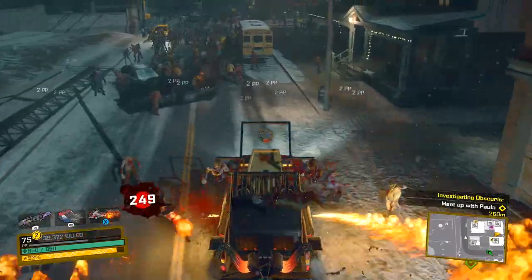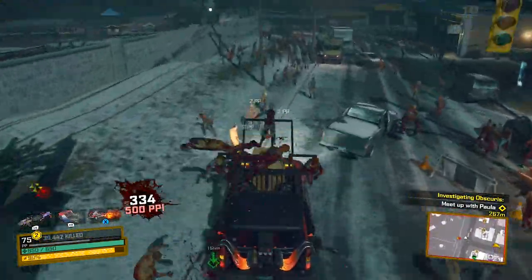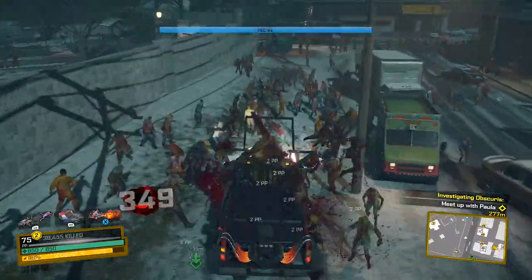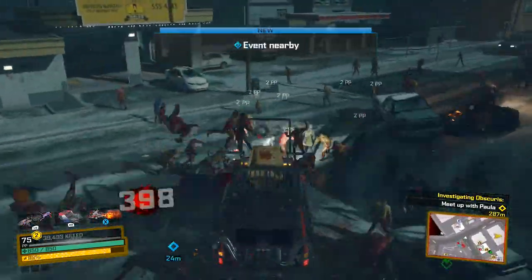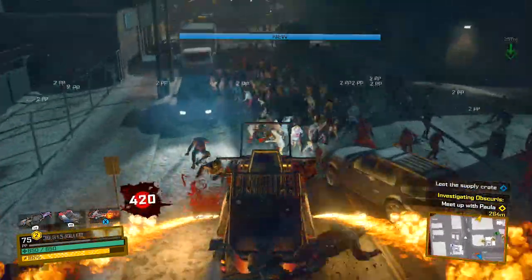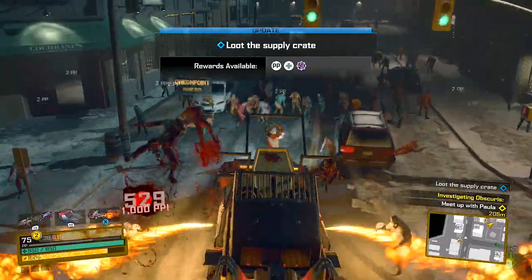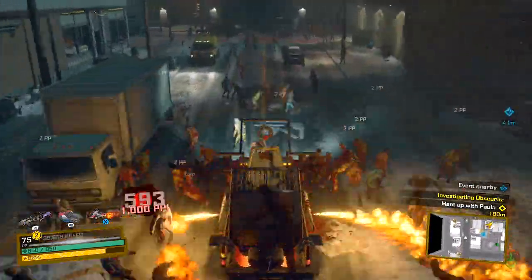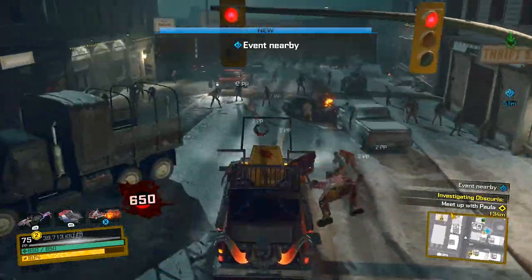What we want to do is get to the 75 combo and then use our special ability, which is the flames along the sides, and that'll kill a ton of enemies. Right now we're doing the first part of the loop, so you'll see me go around the block in a square. This method is definitely gonna be the fastest way to get as many zombie kills as possible.